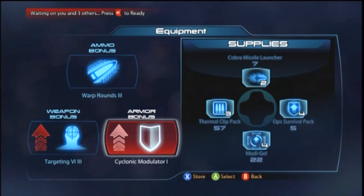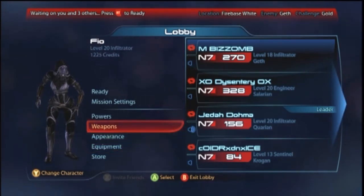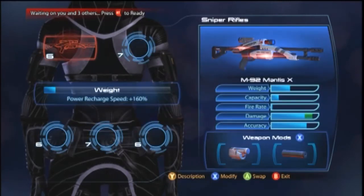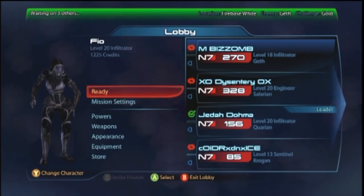Before you go into this, you can see we've got some equipment. I've equipped some warp ammo, a targeting VI, and some shield bonuses. That's really up to you. I have the Mantis X equipped here for my sniper rifle. We have the location set as Firebase White, enemy is Geth. The reason we choose this location I'll go into later. The Geth, I find, are one of the easier classes to fight, and since I'm using my Quarren Infiltrator, it's a perfect match.